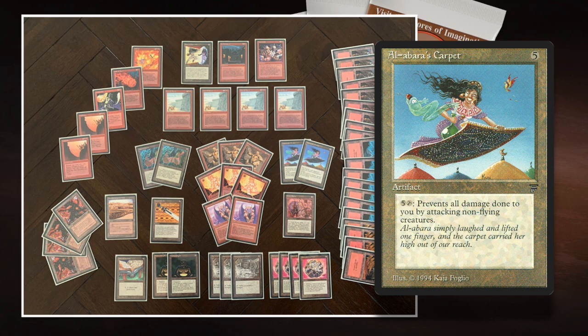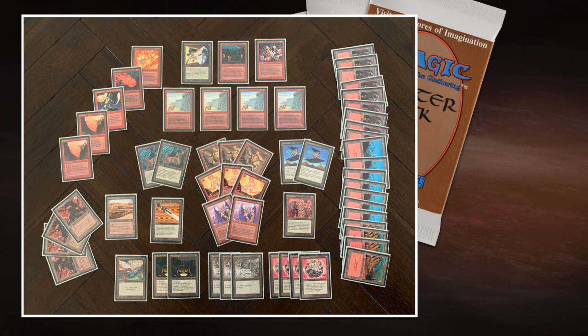Al-Abaraz Carpet costs five to cast, five and tap — it's super expensive. You literally go on a carpet as a wizard, which means ground creatures cannot harm you. So Gravity Sphere makes all my opponent's creatures ground creatures, and Al-Abaraz Carpet puts me on the carpet — that means I'm basically invincible. Small side note: I can still die to direct damage, and yes, my opponent is playing with a zillion direct damage cards. But at least the ATOC cannot harm me when I'm on the carpet.